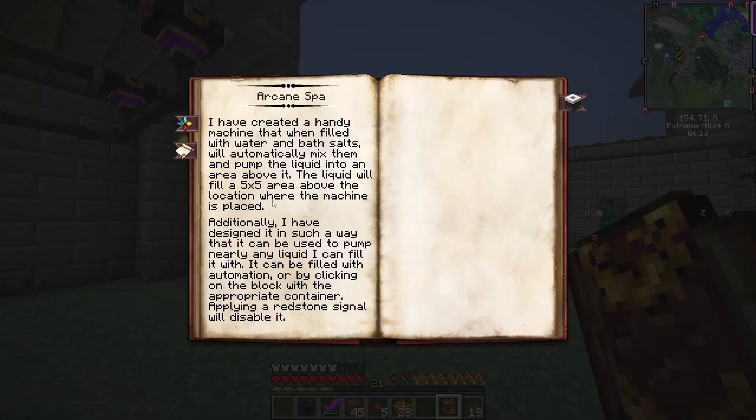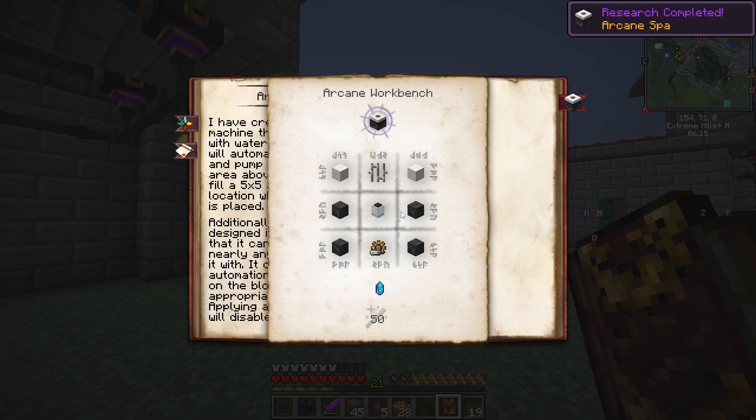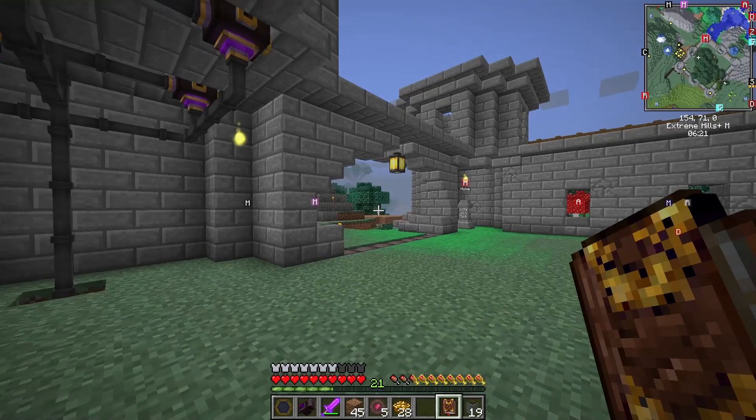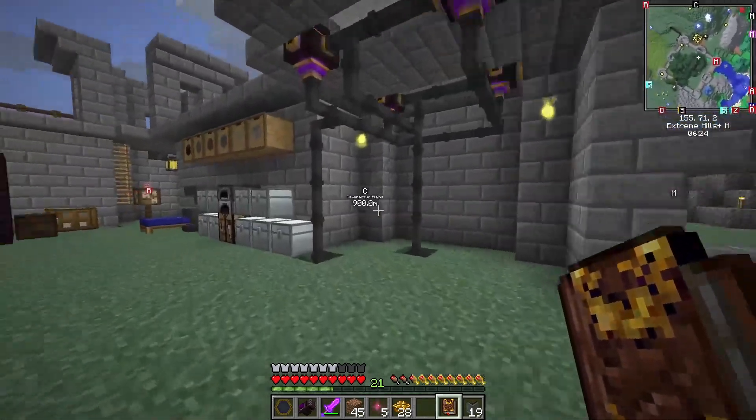Arcane Spa — let's get that. That is the thing where you put your bath salts in and then it makes a little bath. Get the Arcane Spa, you just chill in there and it does its thing.